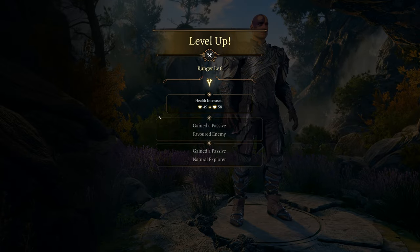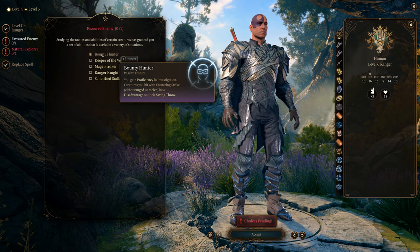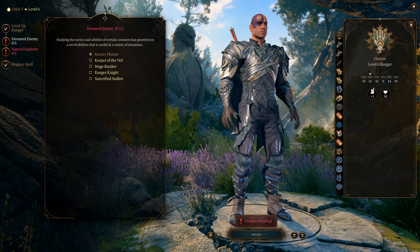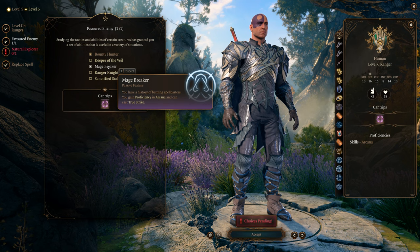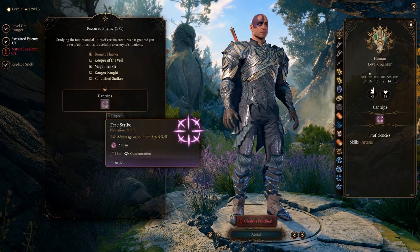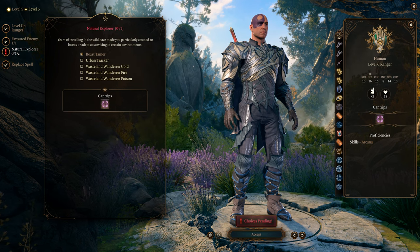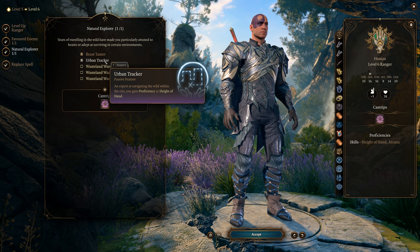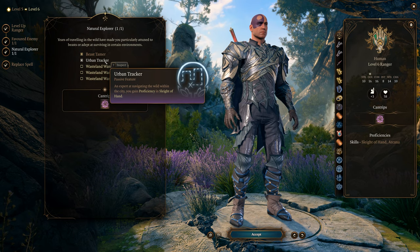Level 6 brings two new things. For Favored Enemy, I'm selecting Bounty Hunter so we're covered there. For Mage Breaker — you gain proficiency in Arcana and can cast True Strike as a level 0 spell, casting it then going to town with attacks. For Natural Explorer at level 6, we're taking Urban Tracker, which gives us proficiency in Sleight of Hand. Since we have high Dexterity, this helps greatly if we don't have a Rogue in the party.